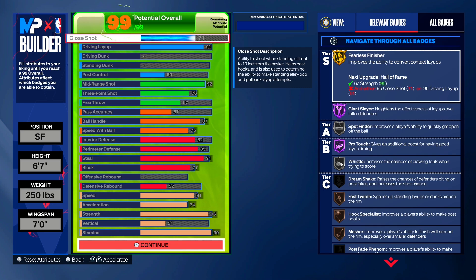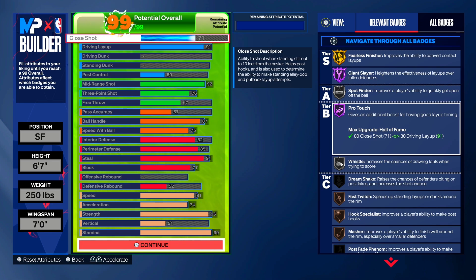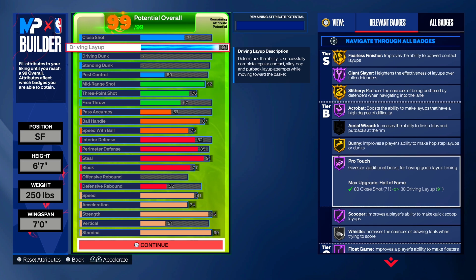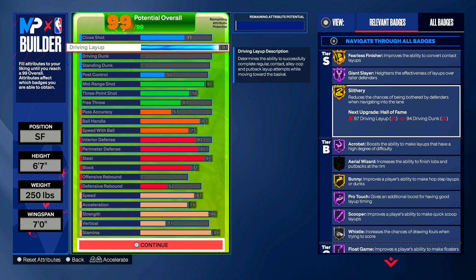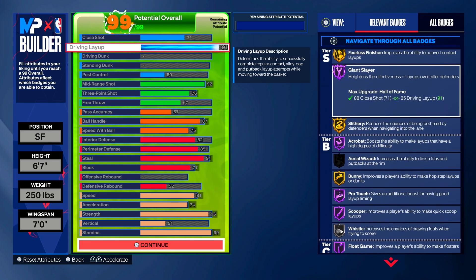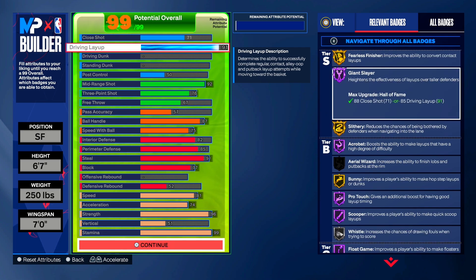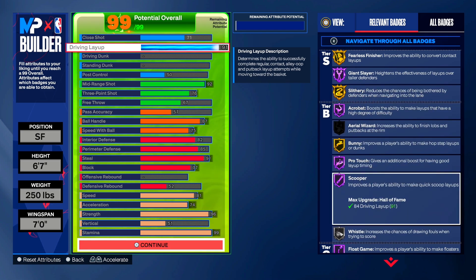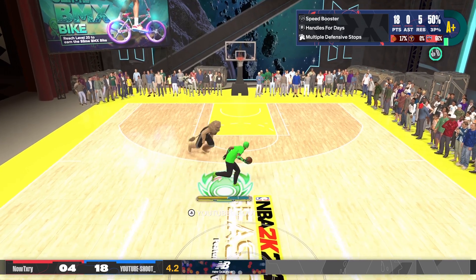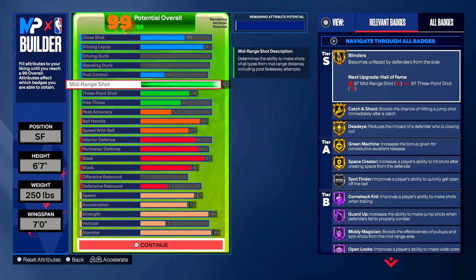We get a 71 close shot, and look — fearless finisher on gold, giant slayer Hall of Fame, pro touch Hall of Fame. The reason I went with 91 driving layup is to get slithery on gold. Slithery is so good. You get fearless finisher, giant slayer, acrobat — all on gold. The reason I didn't do driving dunk is because it just completely messes up the build. I went with straight scoop layups and layups — layups are OP in this game. When you do nothing but scoops, it is unstoppable. Nobody can guard it, and with Hall of Fame bulldozer it's even more unstoppable.